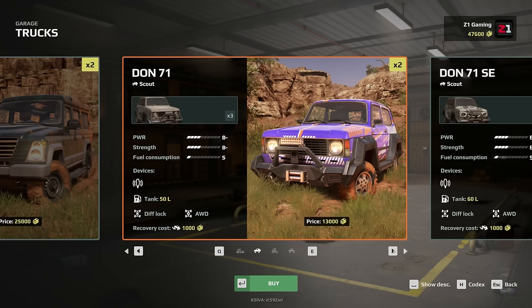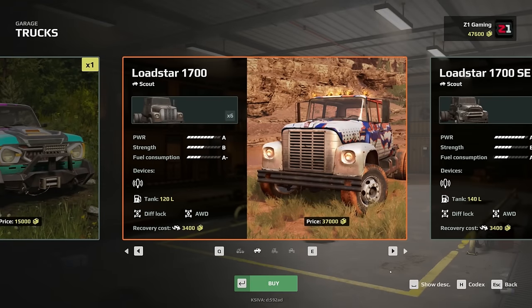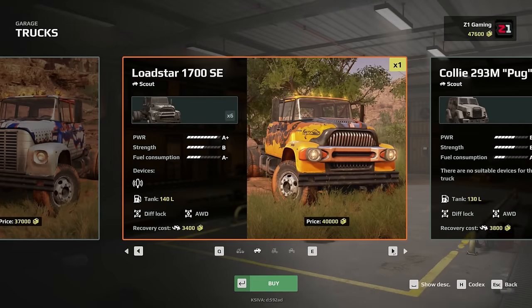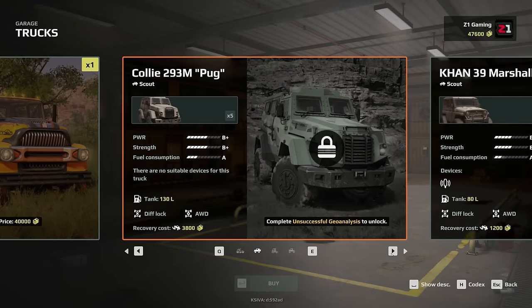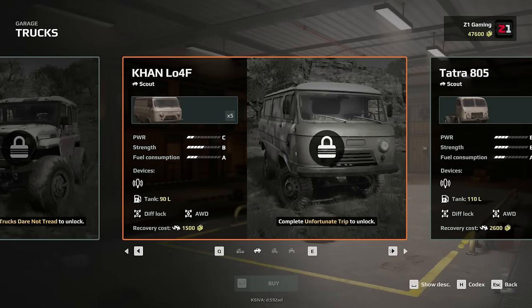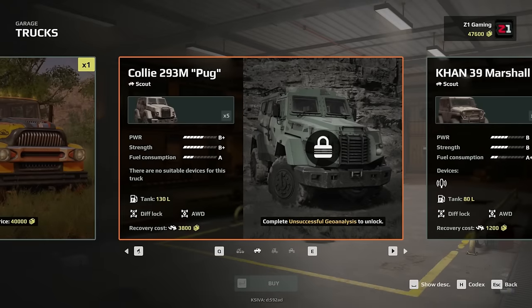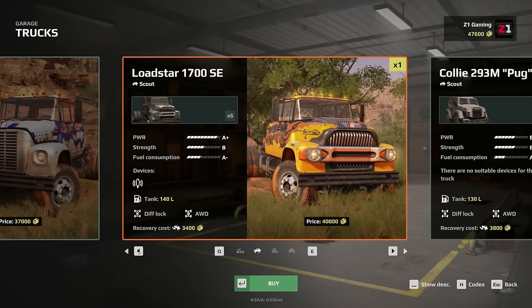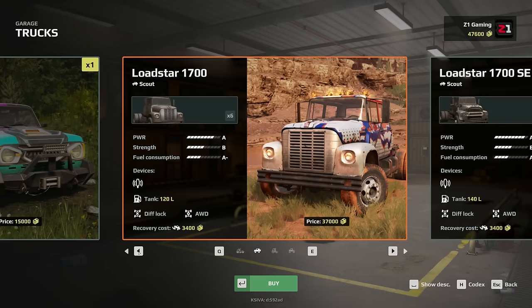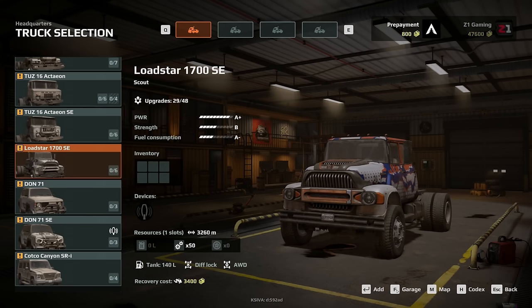This is a scout — the Dawn 71, don't we already have these? There's like a big scout. We have to complete stuff first — we can buy some stuff like this for 40,000. I really want the van — 'complete Unfortunate Trip to unlock' — that little van looks like so much fun! The only purchasable scout we have right now is actually the Lodestar 1700 SE, and I feel like we already have those... yeah, we have the Lodestar 1700 SE right here.